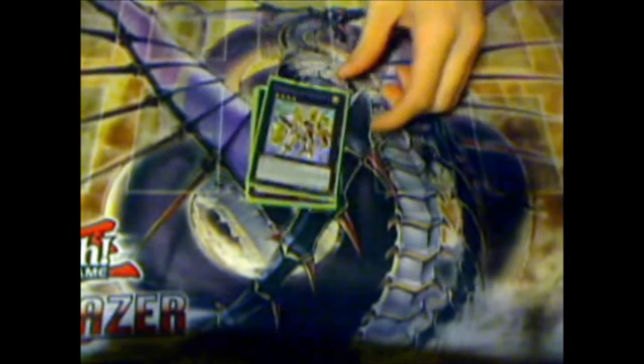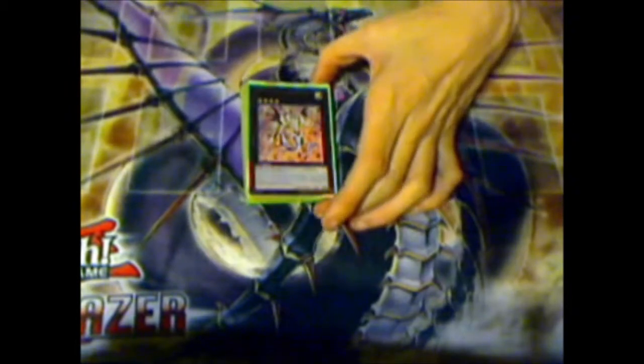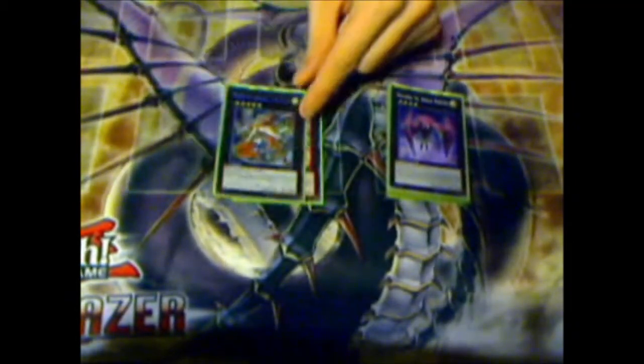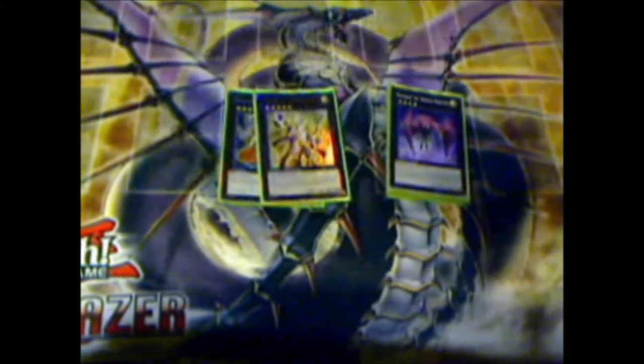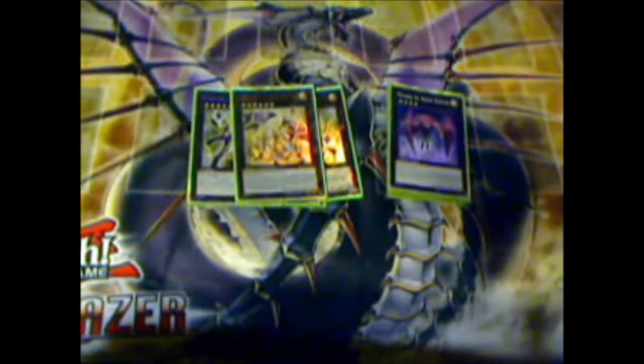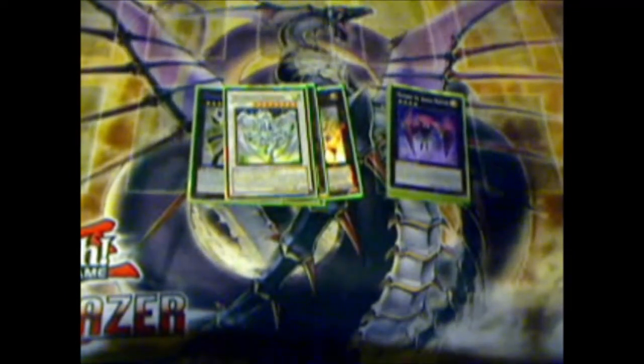Maestroke, Starleash, Paladynamo, Constellar Beehive, one Omega — I only have one at the moment, I'll be getting another one soon — one Gem-Knight Pearl, one Shock Master. For rank fives: Volcasaurus, Xenmayo, triple Pilotes, one M7. And to end it, one Stardust for the Starlight Road.